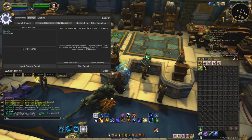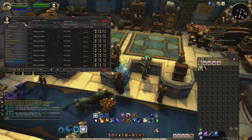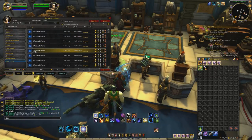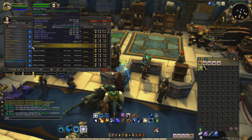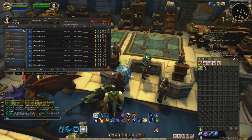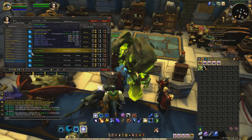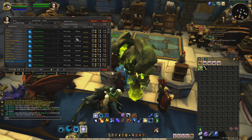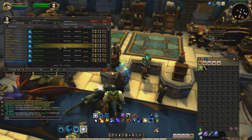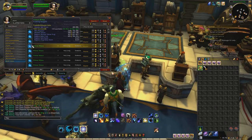Let's go ahead and check how much a Moat of Mana is on my server. Just one Moat of Mana is 8 gold, but 10 of them combine into a Primal Mana. Primal Mana is sitting at around 255 gold on my server — besides this guy trying to undercut everyone. The regional market average is 420 gold.